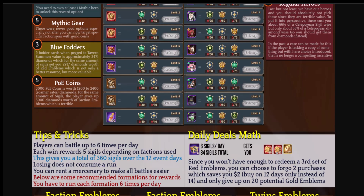You have to run each formation six times per day. For daily deals math — since you won't have enough to redeem a third set of red emblems, you can forego two purchases saving two dollars, buying for 12 days instead of 14. With your extra 84 sigils, you will not have enough sigils to buy two copies of the Twins — you'd need to buy one or two of the five-dollar packs. In that case you also forego all red chests, meaning you get two celestials or hypogeans for about $20 but receive absolutely no red chests from the event.